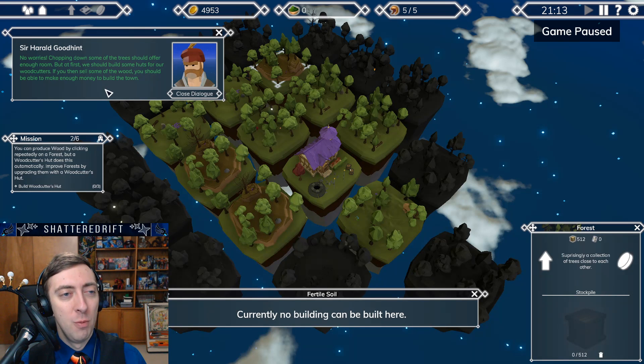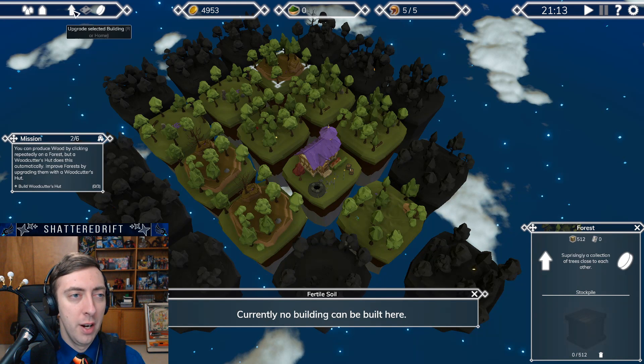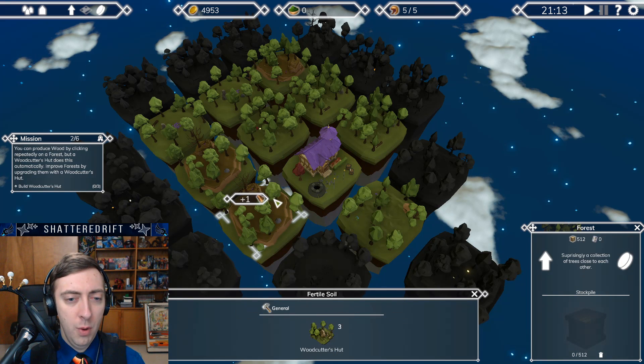Chopping down some of the trees should offer enough room, but first we should build some huts for our woodcutters. If you then sell some of the wood, you should be able to make enough money to build the town. Okay, building overview? Do I just hit E?